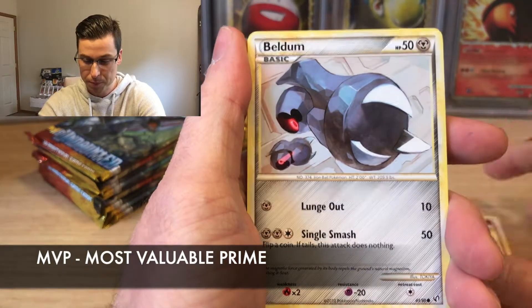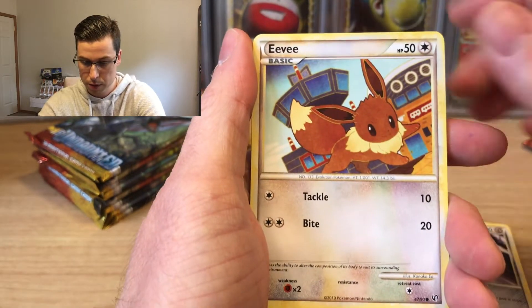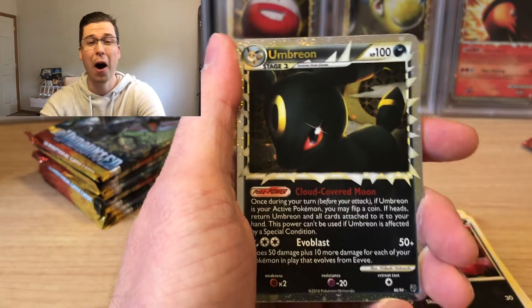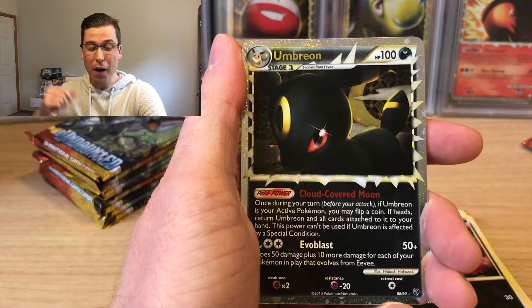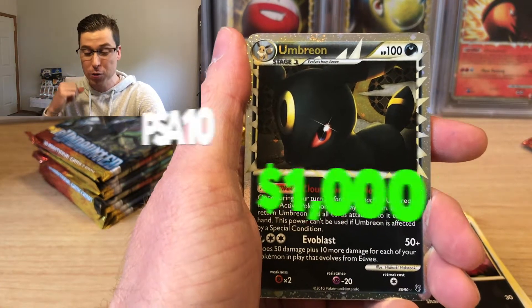Here we go — we have Gligard, Beldum, Mawile, Eevee, Houndor. Yo yo, off the first pack — the first pack — we pull it. Are you kidding me?